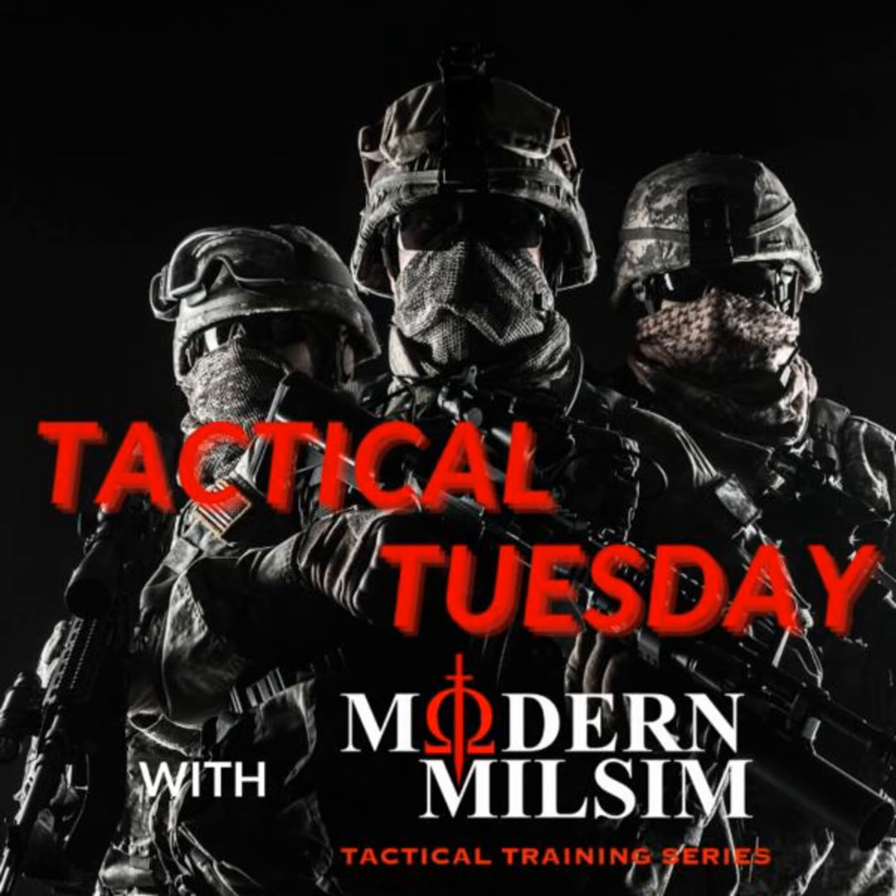Number three: as much as possible, keep your body hidden in shadows. Shadows are very good at breaking up the outline of your body and enhance the effectiveness of your camouflage. If you're wearing camouflage clothing and you're also in shadow, it's going to be very difficult for the enemy to pick you out most of the time. The camouflage combined with the shadows is effective in breaking up your outline and preventing you from being seen.